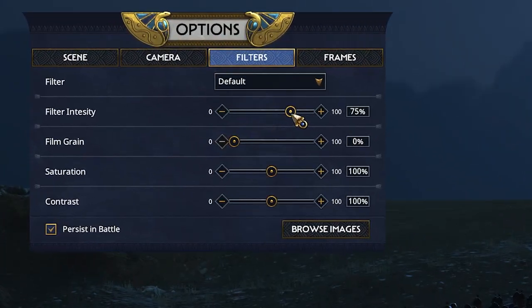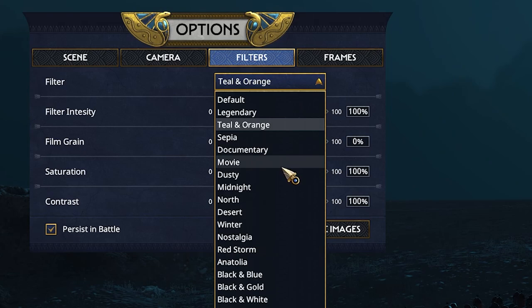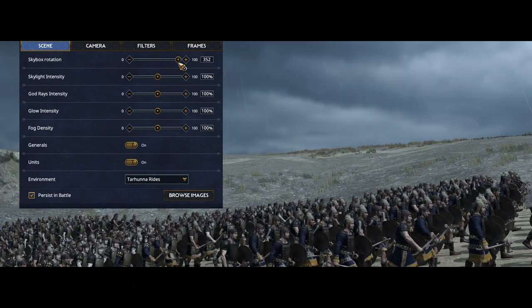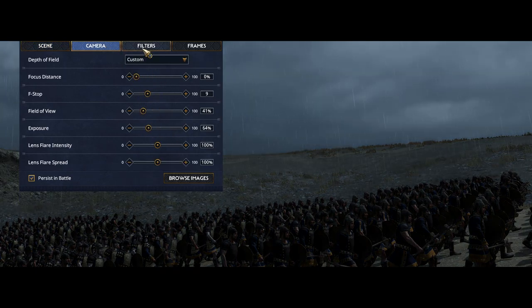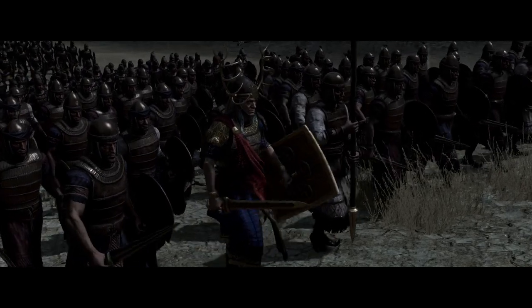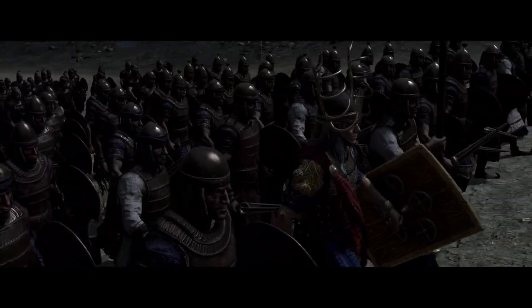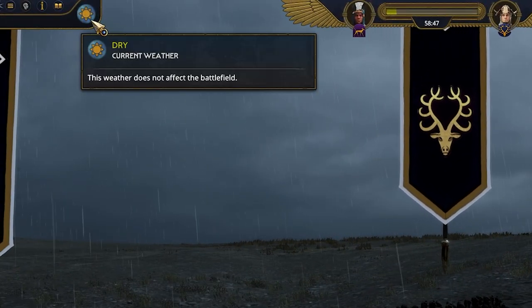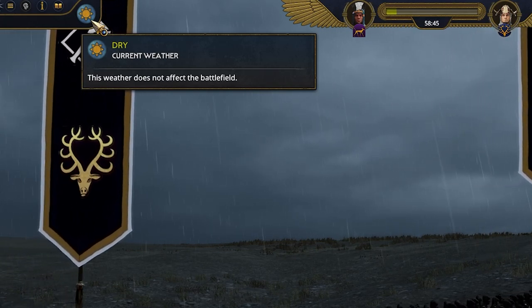Pressing the persistent battle button allows these conditions and camera settings to remain on the battlefield once we exit photo mode. And if we really wanted, we could also change the environment to storms — something Korunta is very used to. But it's worth keeping in mind that making that persist during an actual battle, the weather conditions do not change. If it was sunny and you changed it to rain, it's still sunny. The rain's just a state of mind for old Korunta here.